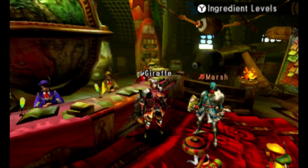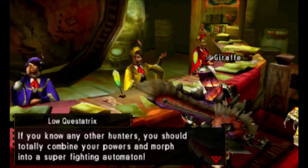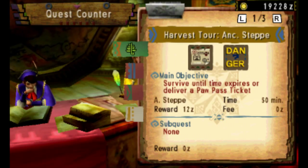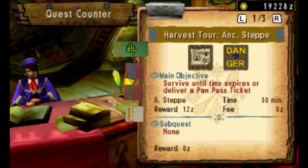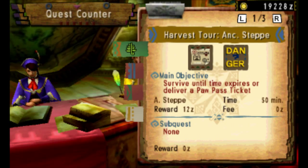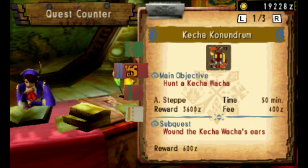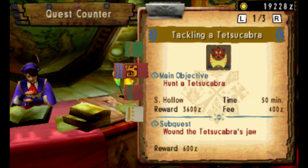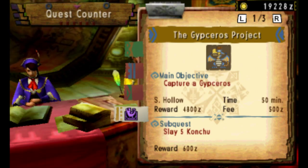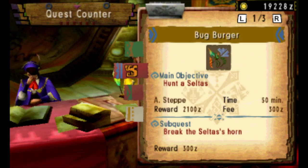Let's talk about how the early game actually works in the Guild Hall. You need to do certain quests called Key Quests to make more ranks available. In 1 Star, there are four Key Quests: Bug Burger, Catch a Conundrum, Tackling a Tetsukabra, and the Gypsaros Project. Once you do all four, you unlock an Urgent Quest, which is the gateway to your next rank.